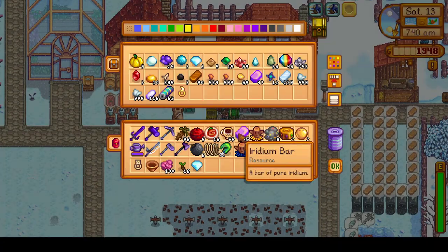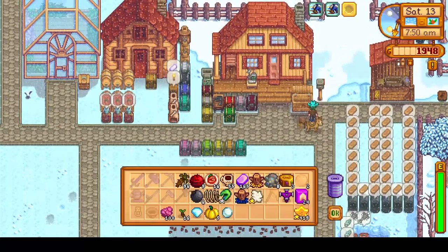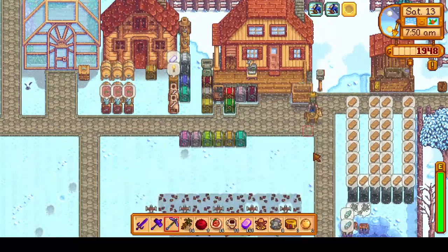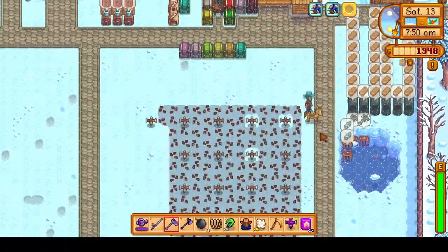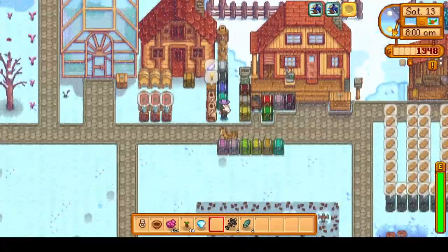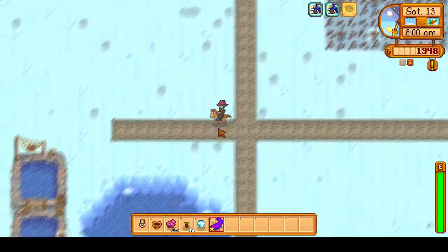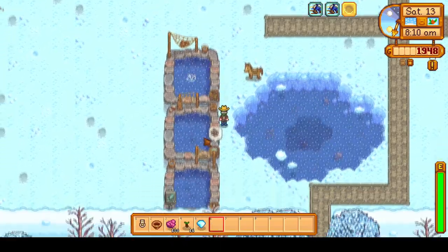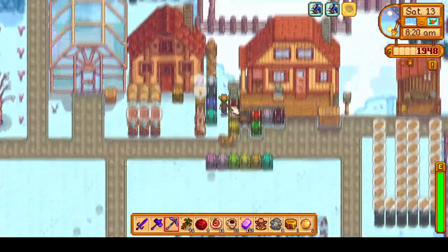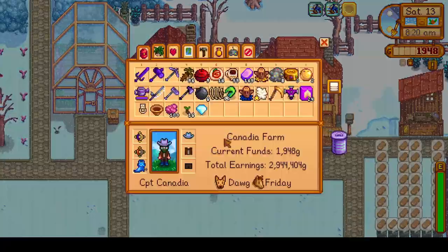We're going to skip over some inventory organizing — I'm grabbing everything I'll want to take with me. I'm going to sell a pearl and some golden pumpkins for some money, and 419 gold star starfruit, which should be at least 500,000 G for tomorrow, which we will use to purchase and upgrade. We will harvest the crab pots and head down to the fish pond to throw in a super cucumber, and take the stingray roe to turn into aged roe, since we haven't done aged roe yet.